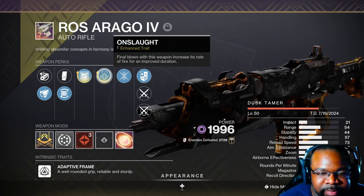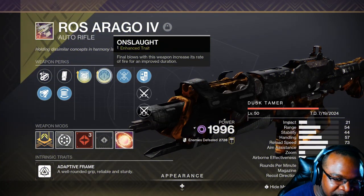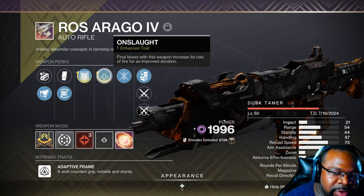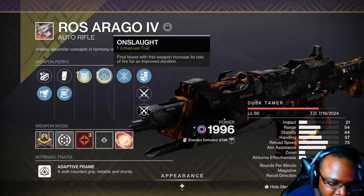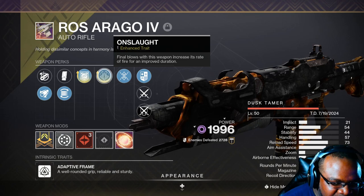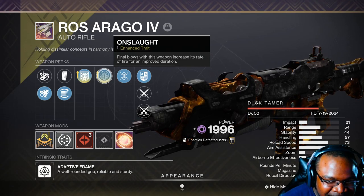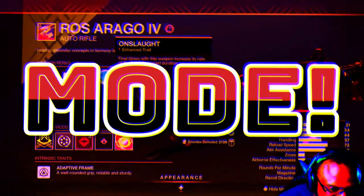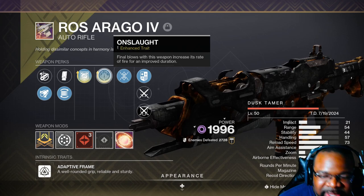This perk right here is what you definitely need for this gun — Onslaught. Even without the enhanced trait, final blows with this weapon increase rate of fire for an improved duration. You'll get the increased rate of fire even with the regular Onslaught every time you get a kill. This gun is going to shoot even faster — normal speed is 600 RPM, but keep getting kills and you get three or four kills, you're going to go crazy with the gun.